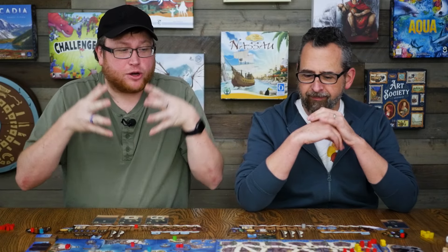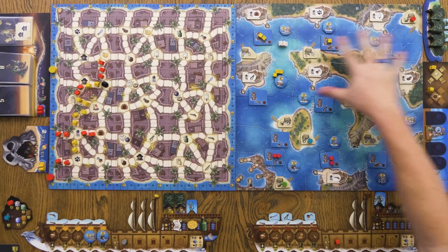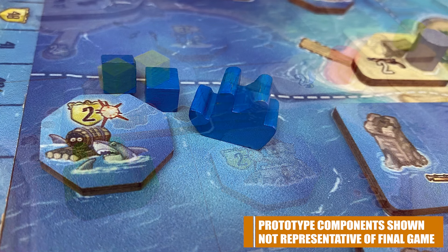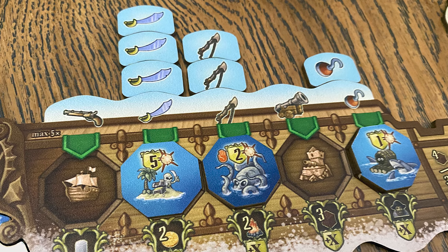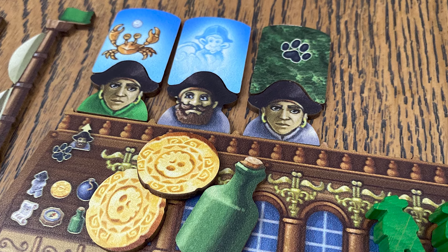We're taking that basic core mechanic of moving around the city of Nassau, collecting resources, and then leaving Nassau to sail around the Caribbean — using the resources gained over here to spend over there in typical Feld fashion, gathering things that are going to score you points in a huge variety of ways. Feld is known for what we call point salad, where you're getting points from all these different directions. What's interesting about this game is you're collecting things and there's usually a multiplier involved — something you've collected times something else — so there are so many different paths to victory.